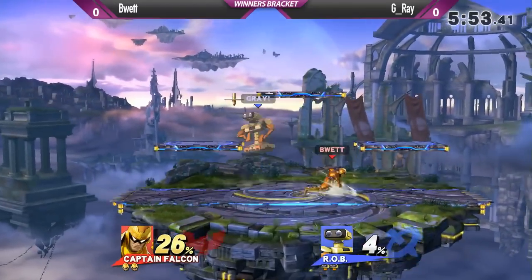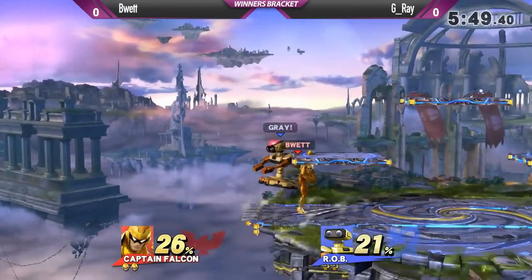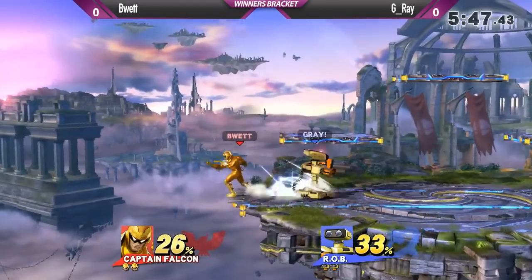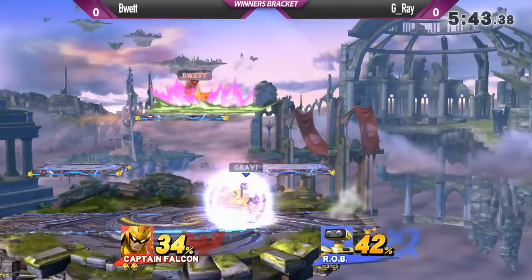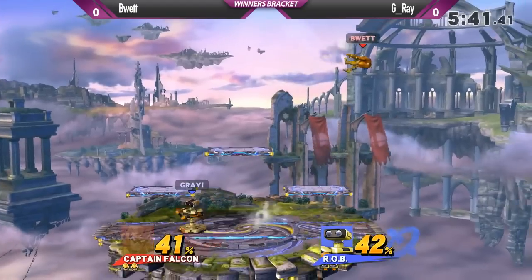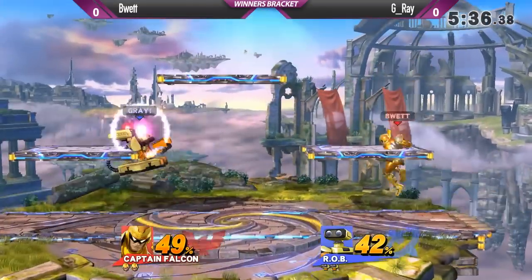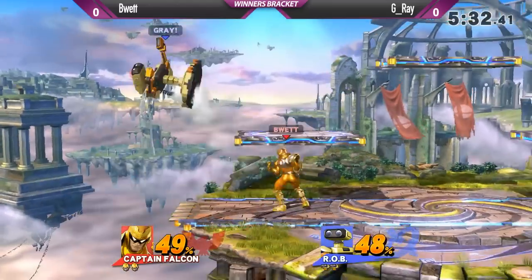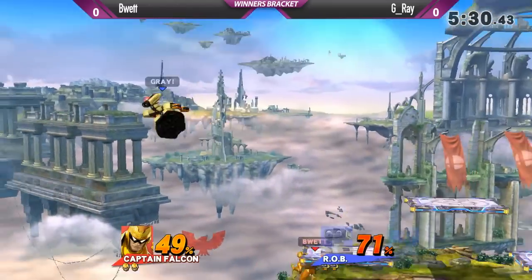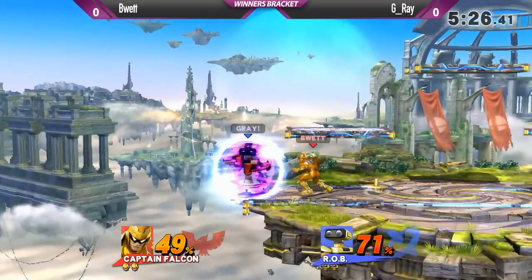Starting off with some down throw up air stuff. What gains control? That gyro quickly loses it. Already setting up for a nice edge-guarding opportunity, but doesn't quite get much off of it. These up airs on the platform are really going to hinder Falcon if you can't get down from there. Trying to read that jump with that laser — that side B with ROB lasts a lot longer than I thought it did. He has to rocket back and forth to capture people inside it.